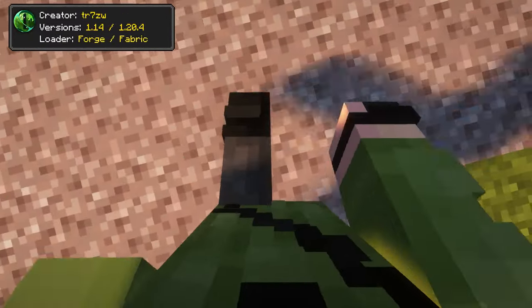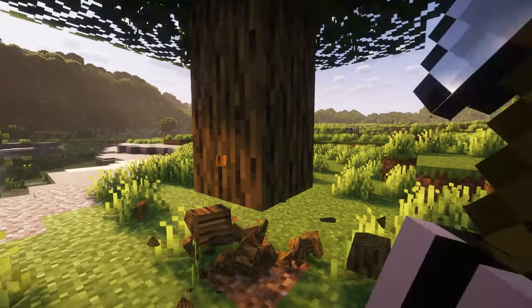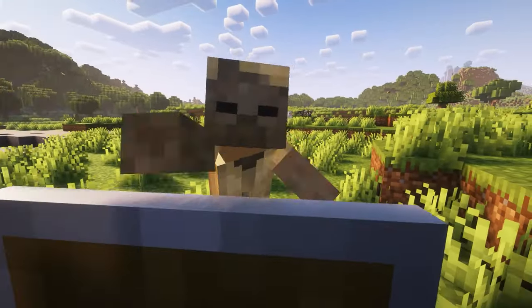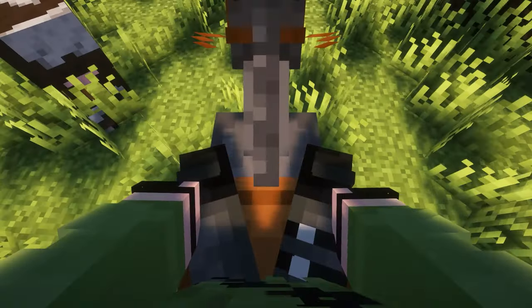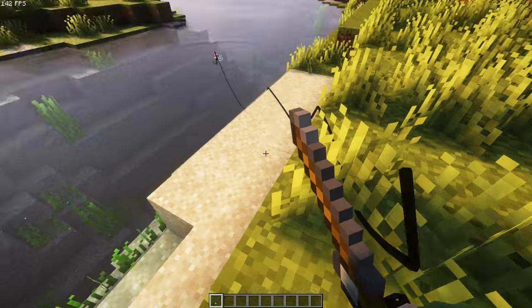First Person Model is an incredible mod to elevate your first-person perspective. It allows you to see your whole body during various activities. While the effect can be intrusive at times, it doesn't hurt to have around, and you can disable or enable it using a hotkey.